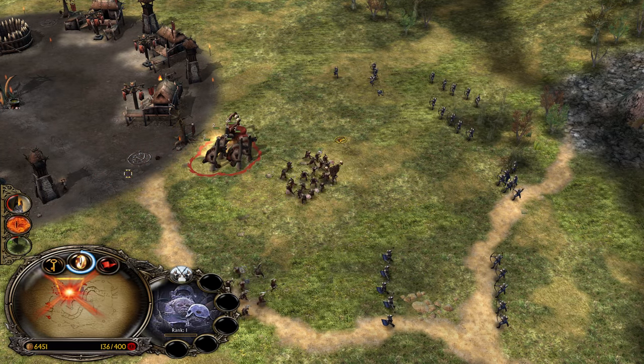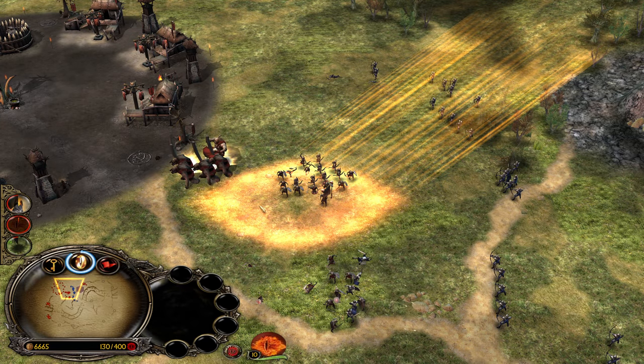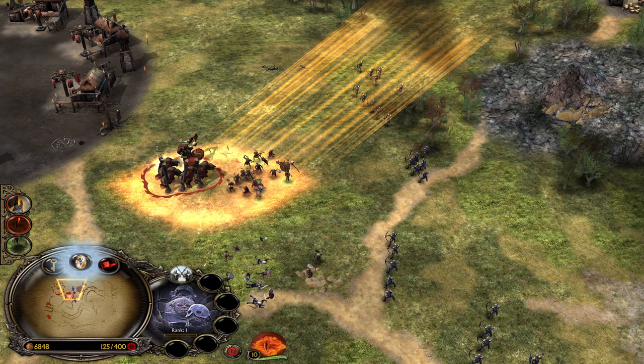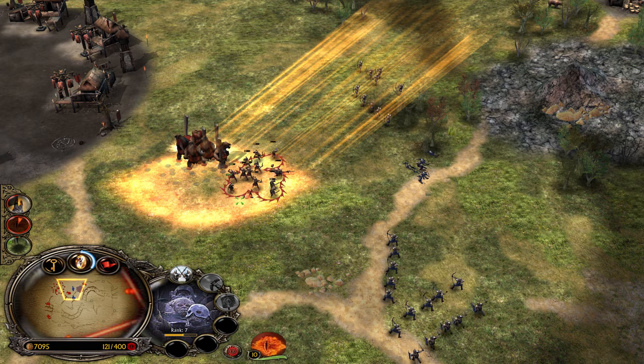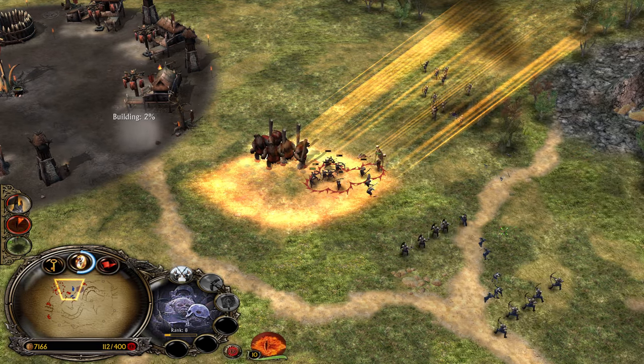Leadership in BFME 1 is really, really important. Play around your leadership with Mordor faction and with Rohan faction, because those two factions build up a lot of leadership. Every time a battalion is almost close to dying, you can always send them back to the base and recover over time. Level 8 now, as you can see.